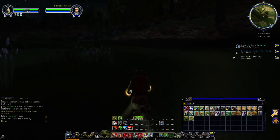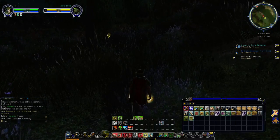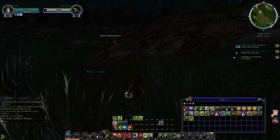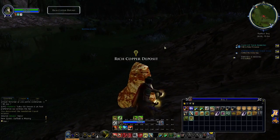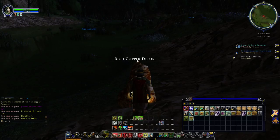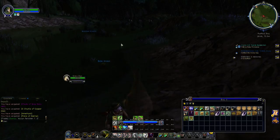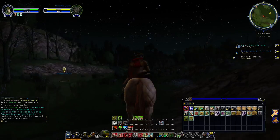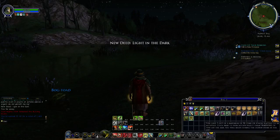Daffodil is over this way. When we see the gnats, we're going to zap them. That's just a bog toad — what we do want to do is kill a bog sludge, or whatever it's called. Oh, there's a rich deposit — far be it from me to pass by a rich deposit. Let's try combat from horseback — I don't know if you can or not. There are the gnats, let's zap them. So you can't do it while mounted — that's not a change then. And we've got a new deed: Light in the Dark.